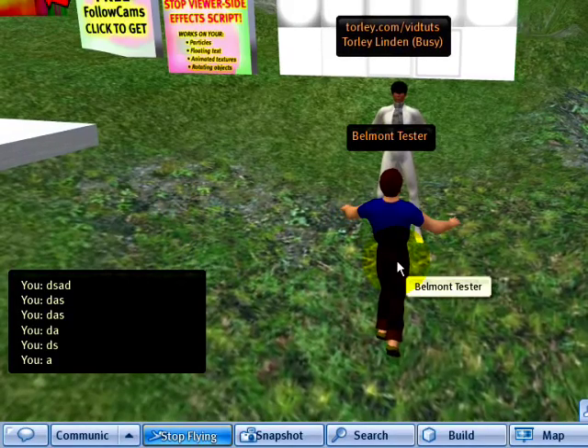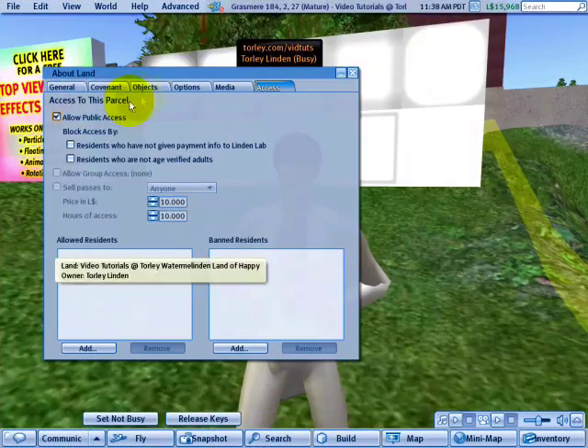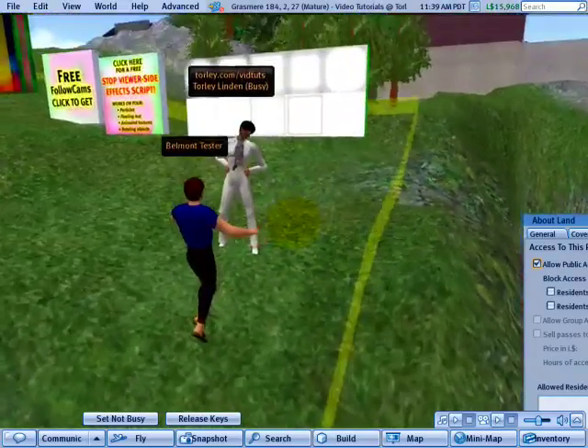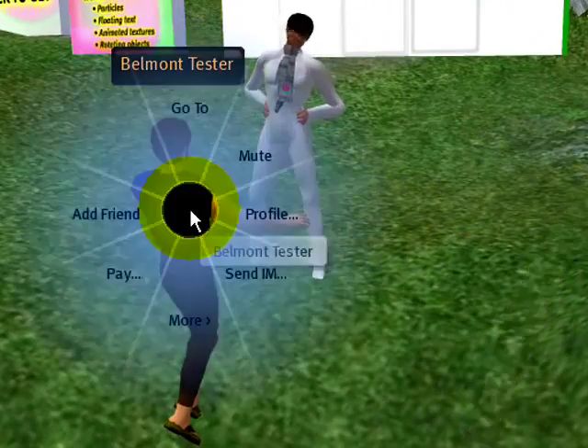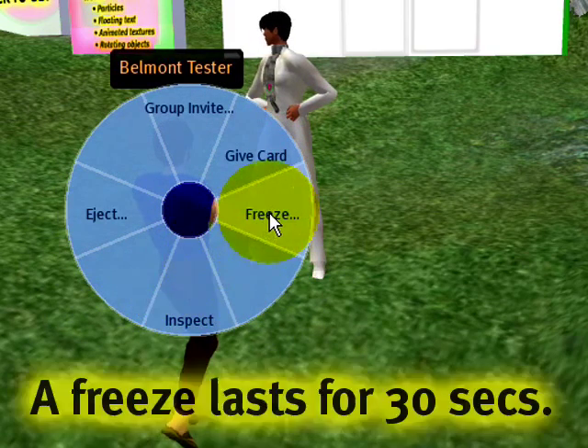I don't like that and I've asked him nicely to stop. As the parcel owner, whether you choose to give a reason or not — it's nice to be sociable, of course — you can freeze other avatars in your parcel by right-clicking them. Then go to More, and as you see, you can freeze them.